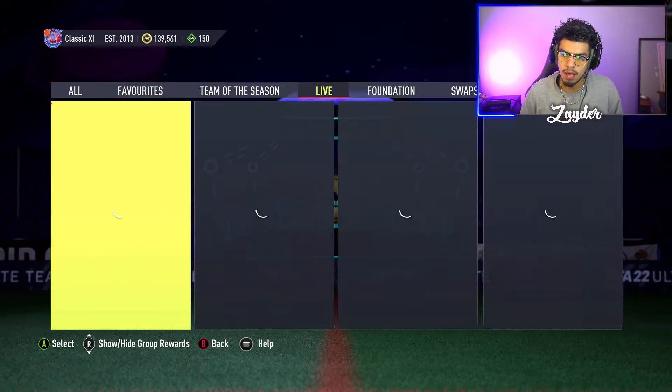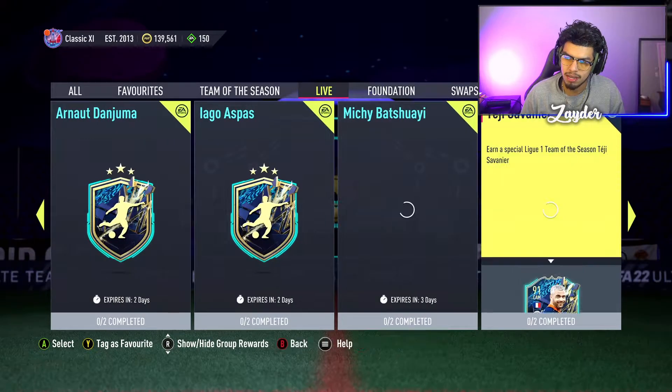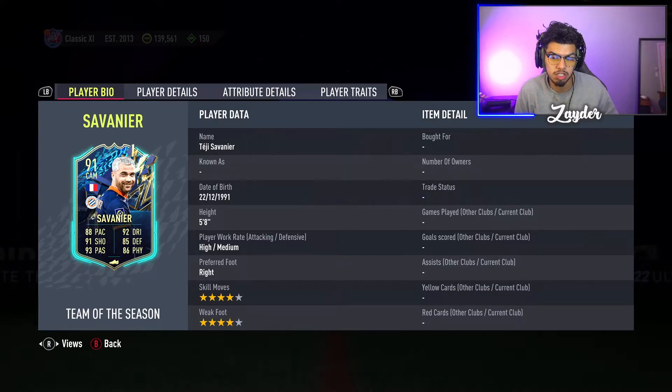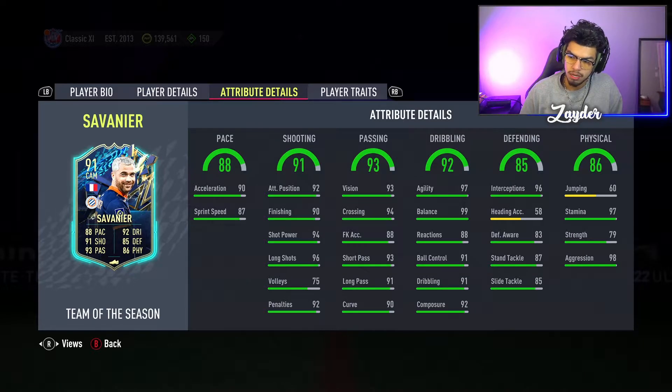Savannier is right here — he's 91 rated, he's a CAM, and it's two SBCs. He has gotten a weak foot or skill move upgrade because I believe he was a Headliners and Player of the Month card before. He's had a couple of cards this season and he finally has this card, which is high/medium.